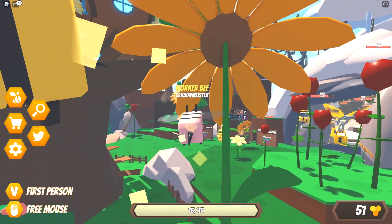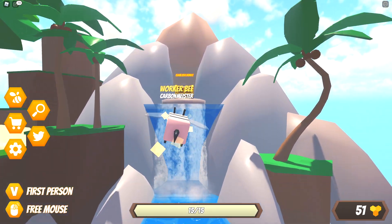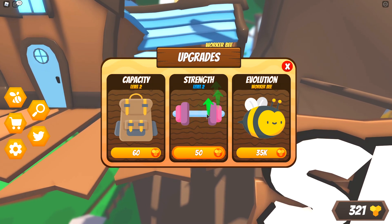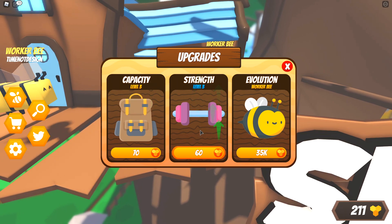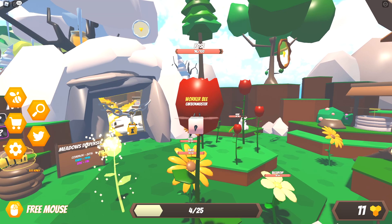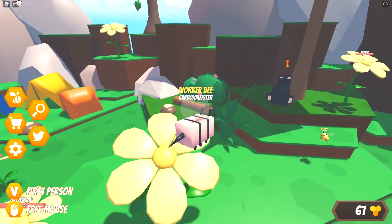We actually got extremely lucky - there was a rose right in front of me that had exactly 15 pollen left, and sure enough we grabbed it and completed the rose quest. I also forgot to redeem the daily chest over here - this is literally 250 honey for free, which puts us now at 300. With this amount I want to go ahead and increase my strength to level 2, do capacity one more time, then strength two more times and capacity one more time. Now we have both capacity and strength at level 4 - it's collecting in increments of 4 now, so much better.